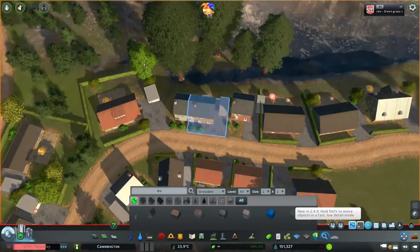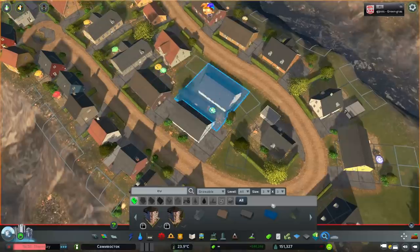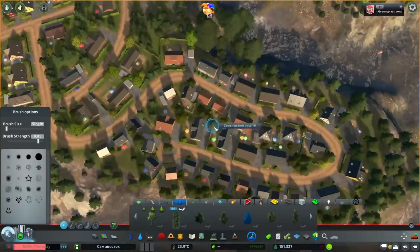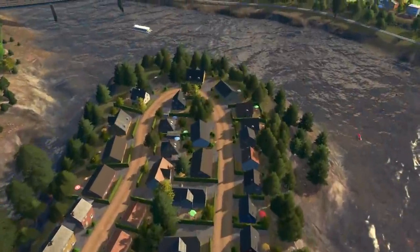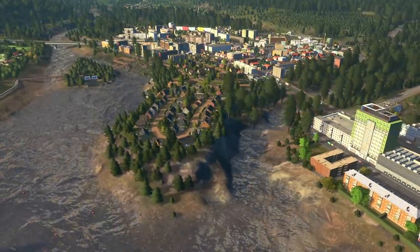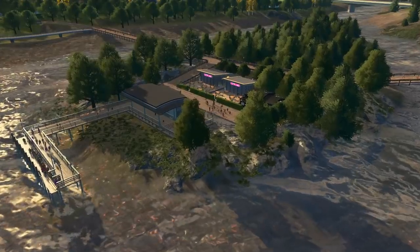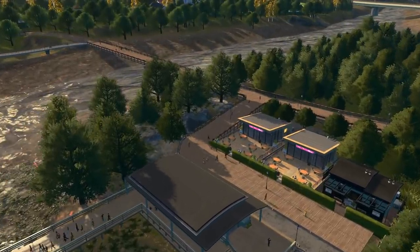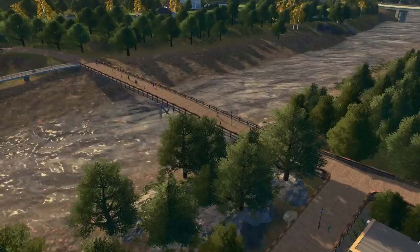I should also mention I moved the pedestrian pathway that was originally in this area. It was originally right up at the bridge and it's now moved a bit closer. And just quickly, this is the ferry station — I updated it, put in some cafes, a little shop there and some boardwalks. It looks really nice and of course I moved it forward.